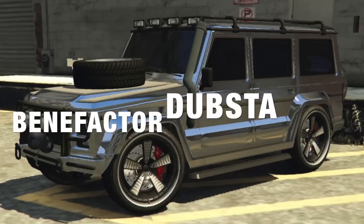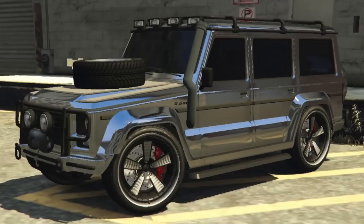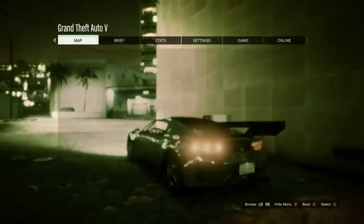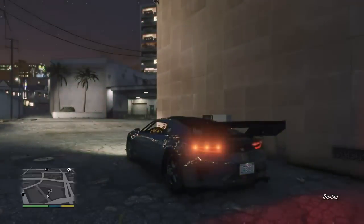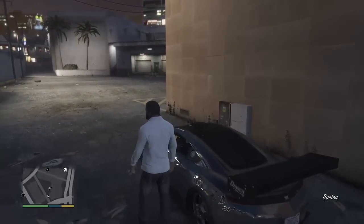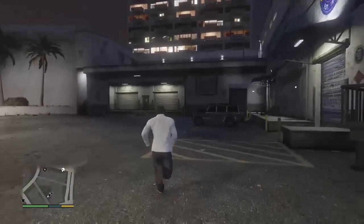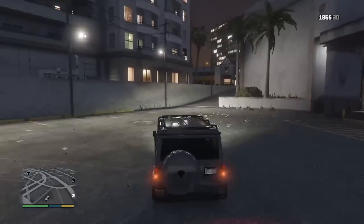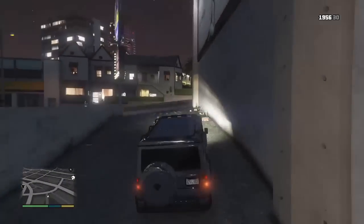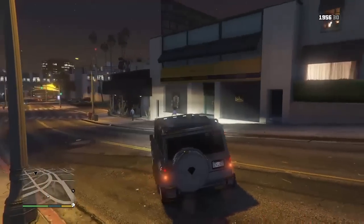Our seventh rare car location is for the Benefactor Dubsta that is fully chrome and also fully customized. It is located at the Los Santos Customs in Burton in the yellow square that is crossed off right beside the garage. This car spawns only at night, and this is how it looks.